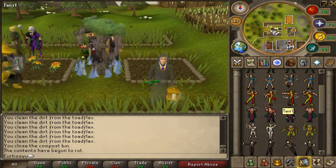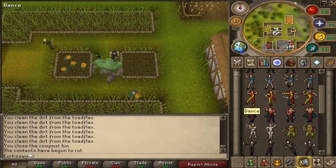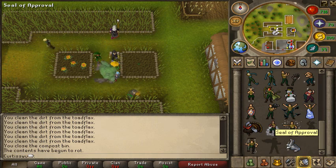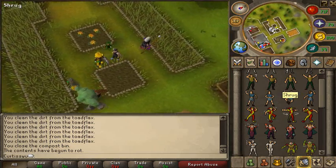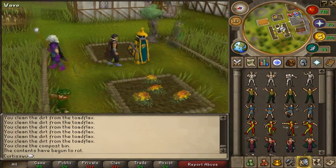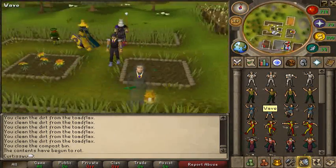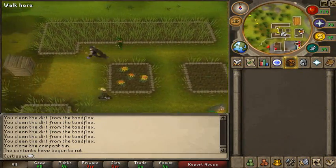I really recommend this way of doing things because the Catherby bank is very close to the farming patch. I understand quests can be difficult, but getting the magic secateurs and completing My Arm's Big Adventure for that fifth patch is very much worth it. You've just seen how much money I've made in about five days with that 1,331 herbs. Anyway, see you guys later.